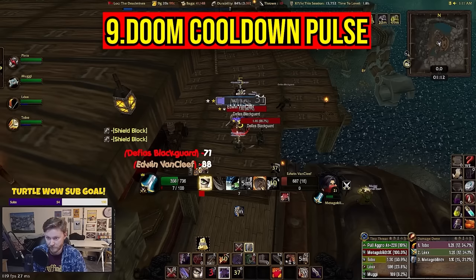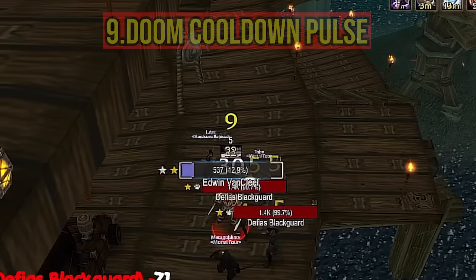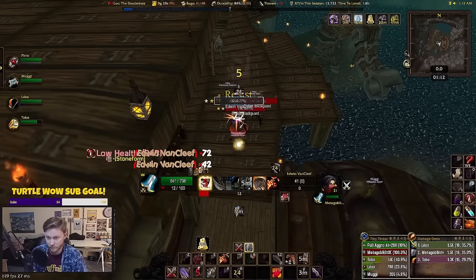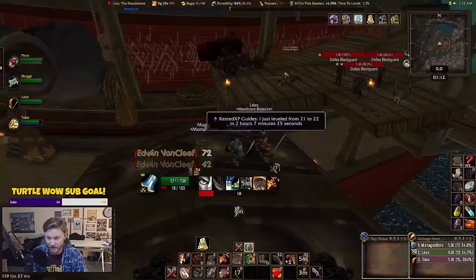Doom Cooldown Pulse is a great add-on to track when your cooldowns become available. It appears as a big icon in the middle of the screen, kind of faded, so it doesn't take up too much of your UI. Honestly, sometimes WeakAuras just aren't enough because you have to look at a specific location on the screen, whereas Doom Cooldown Pulse just appears right in the middle. With this add-on, you definitely won't miss a cooldown coming off cooldown ever again.